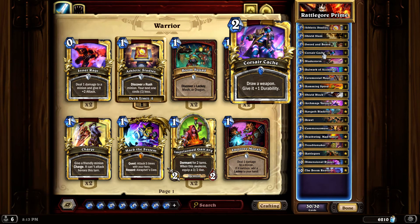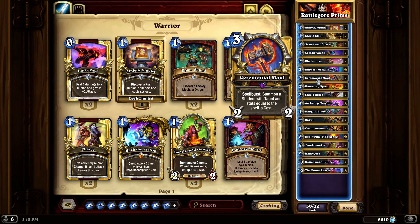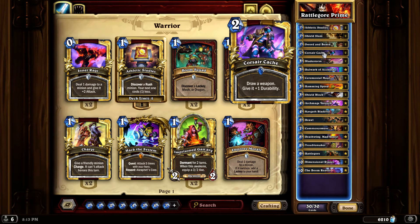Corsair Cache is a great card - draw a weapon and give it one durability. If you grab any weapons in your opening hand, throw them away and search for something better because Corsair Cache is going to give them one extra durability. The weapons are the Bulwark, which helps you late game as a nice one-five, and the Ceremonial Maul, a two-three.